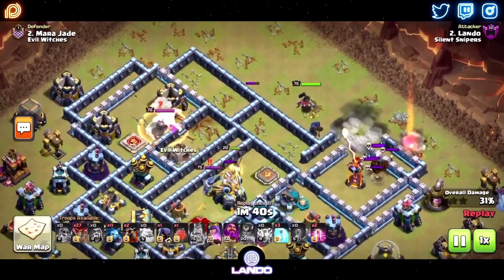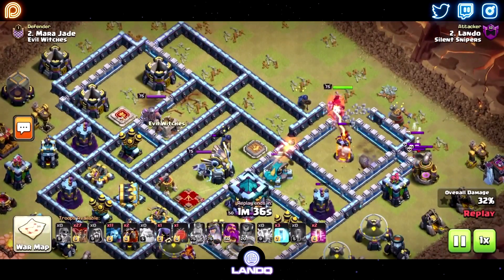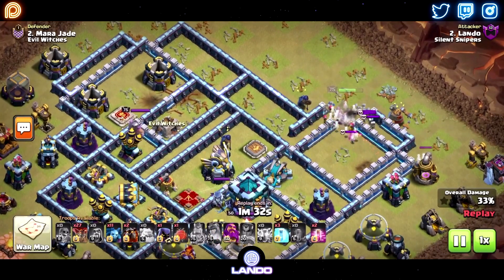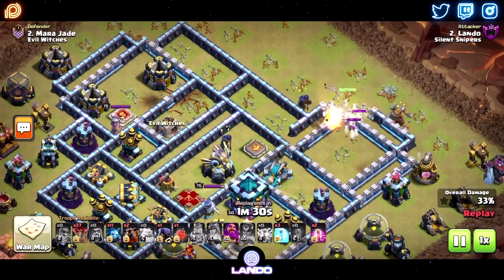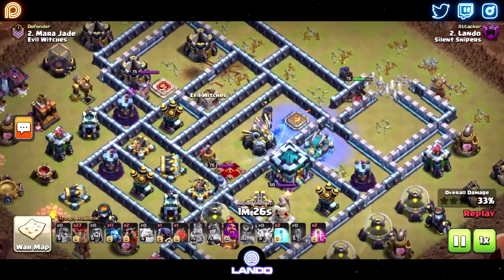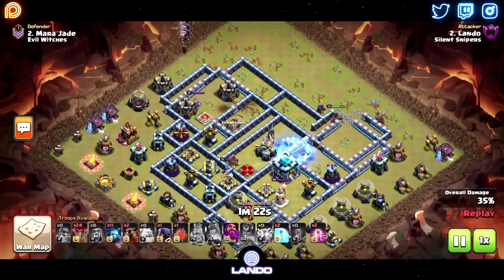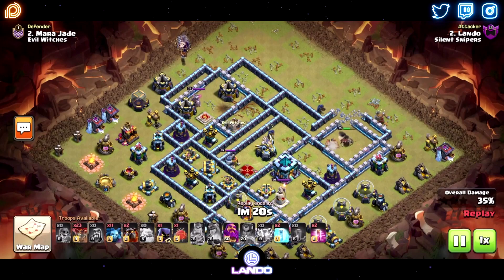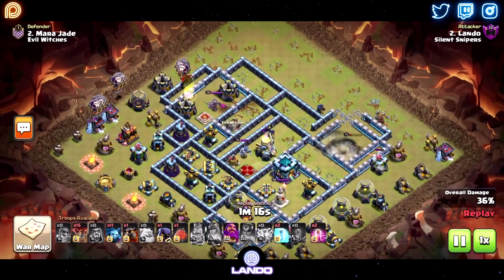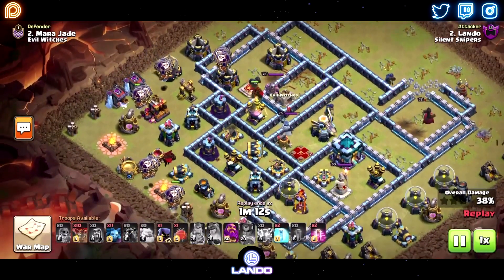The queen is now in — had to burn the ability there because of the single, then pops two ground skellies. And I had to make an executive decision here to freeze that scatter to make sure that it goes down. I was kind of hoping she'd break the wall and get the eagle. She doesn't, so I go ahead and start the lalo now because the queen's done all she's gonna do — and even though she does get another wizard tower, archer tower, and starts cleaning up.